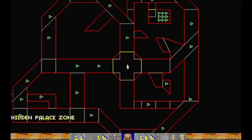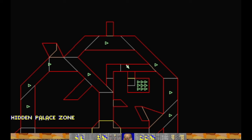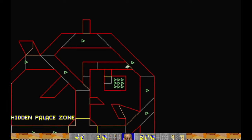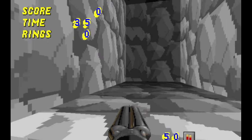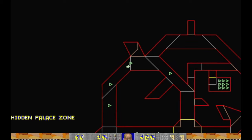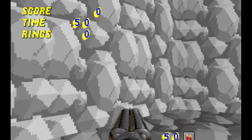You wouldn't necessarily start here because it was using the deathmatch start, so you could start in a whole bunch of different places around the map. There's a secret area. I think you put the trip wire or button on a wall somewhere else, and then you knew that it would open that other door, and then you'd go over and get all the items and things.